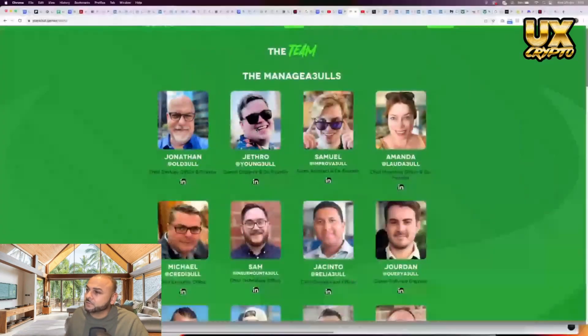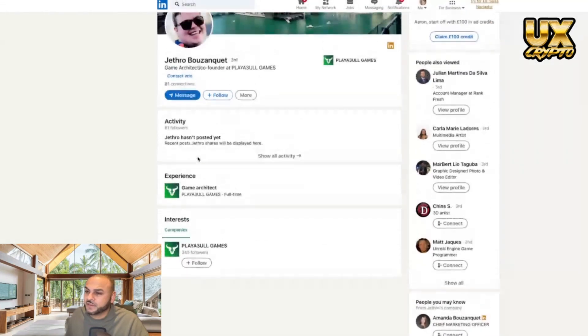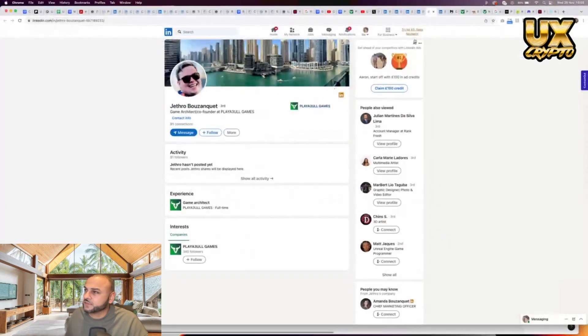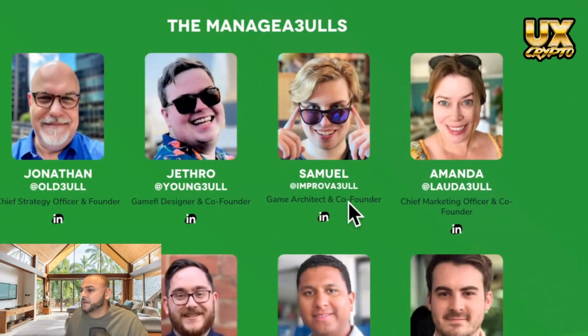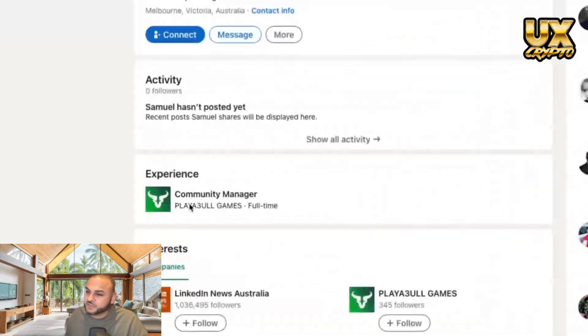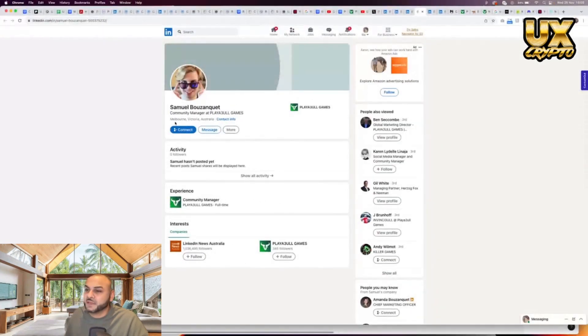Then there's his son — not too much experience, it seems like this might be his first job. Note that down as one of the founders. And we've got Samuel, game architect and co-founder — also doesn't have too much experience on his LinkedIn, so I'm going to assume this might be one of the founder's mates.